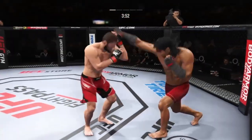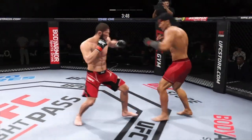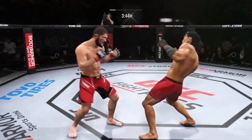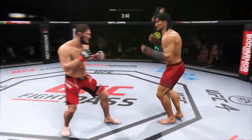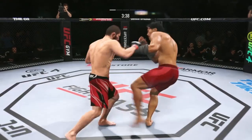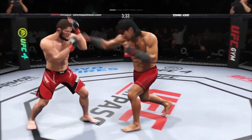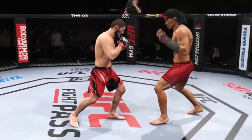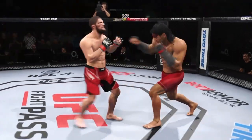Trying to turn out the lights with that roundhouse kick, but just misses. His leg kicks are outstanding, and you saw a great example of that just there. His opponent is starting to slow down and cannot take many of those kicks. Mixes it up nicely, staying heavy and also staying active. Good punch lands. Just over 20 total strikes now landed for Khabib Nurmagomedov.